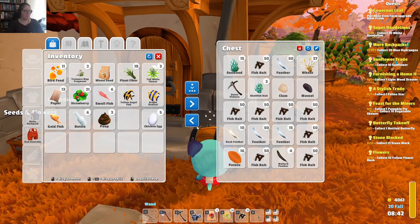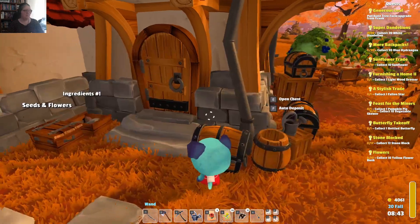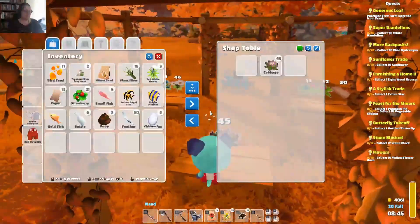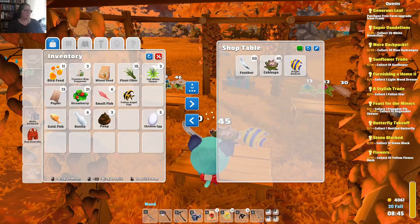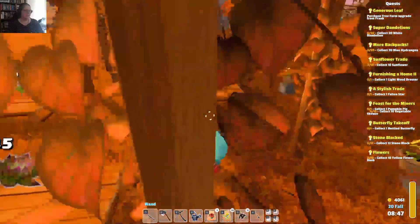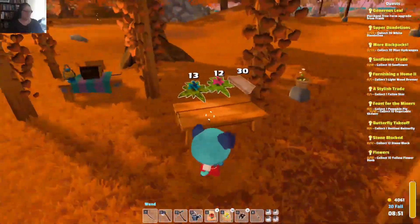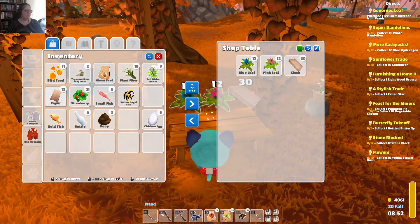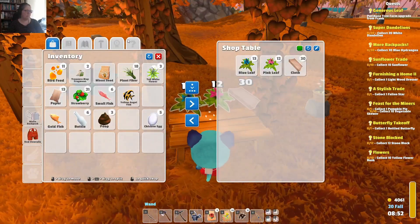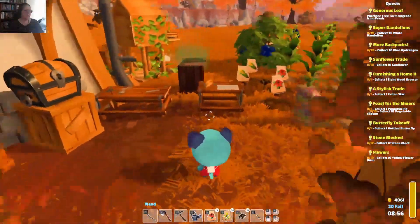I have a lot of feathers. I might sell some of those today. A hundred feathers — that's gotta be something. Let's just pop some fish out. I should probably keep them for recipes, but right now I just want to sell all the fishies. Is that paper? No, that's cloth. She'll be apples.